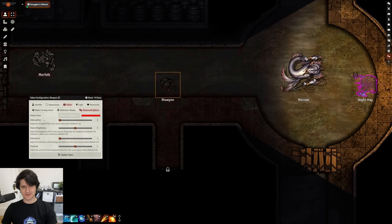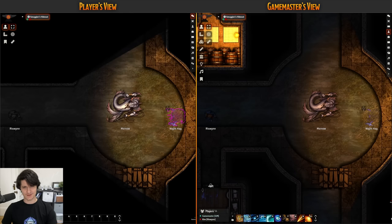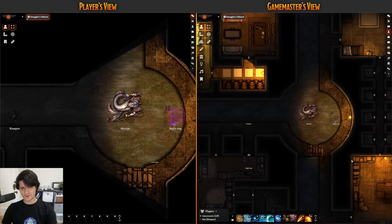Now that you've tweaked your vision and discovered these two invisible creatures, what if you want to tell your party where they are? That's where pings come into play. You can now long press anywhere on the canvas to produce a ping that uses your player color, so everyone can pay attention to that spot and know who called it out. If someone is super zoomed in or looking elsewhere on the map, they'll even get a directional arrow telling them where to look.